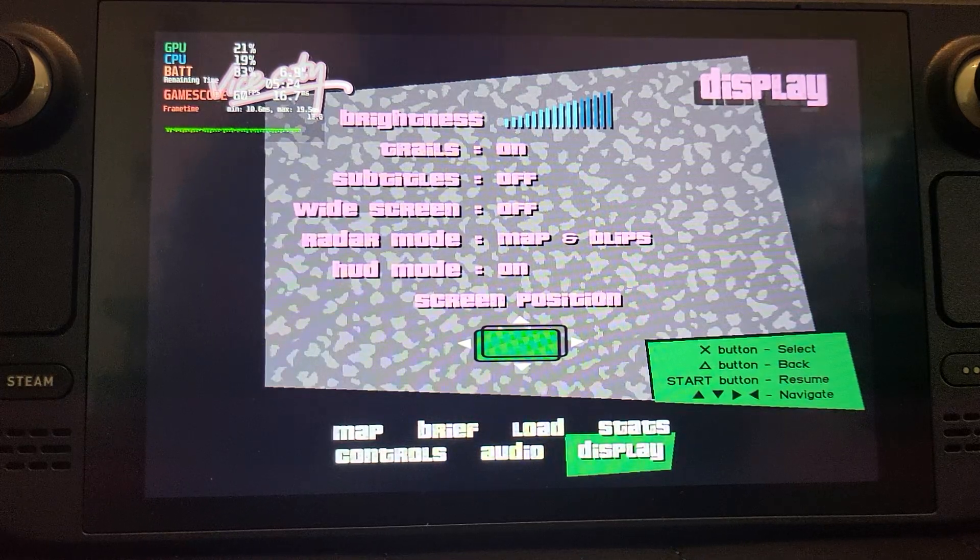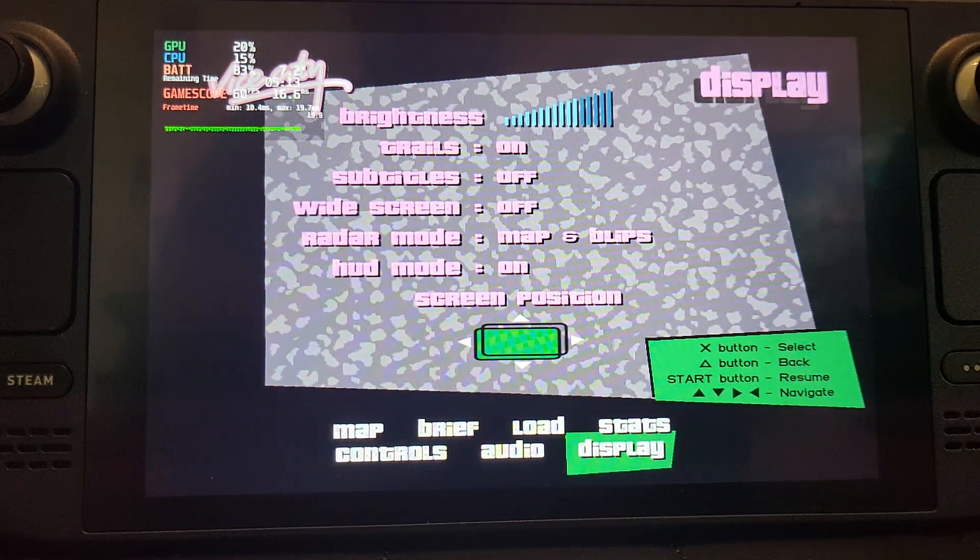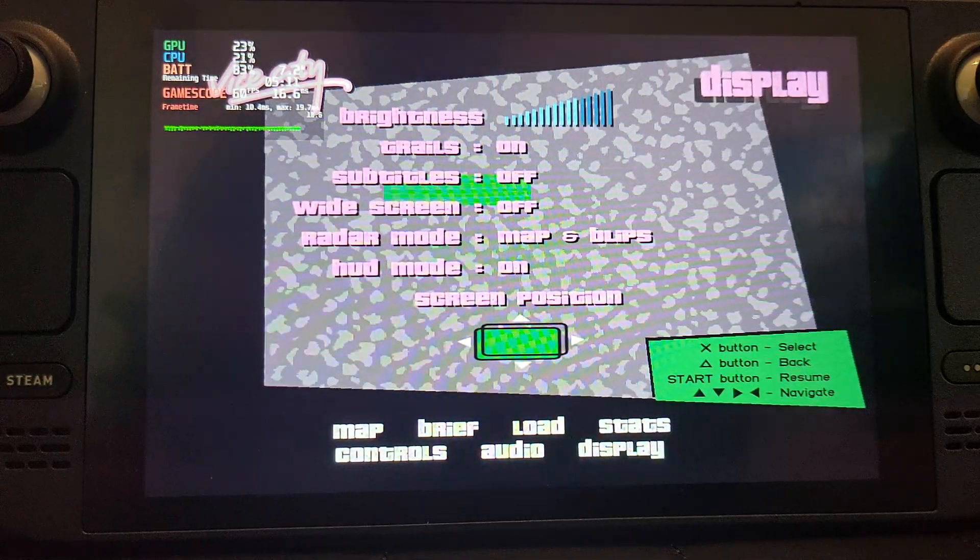In this Steam Deck video I'm going to show you GTA Vice City running on the PlayStation 2 emulator PCSX2, and it runs great — 60 frames per second all the way. I recommend you pause and go into the display settings and enable widescreen. Apart from that, you're all good to go. The PCSX2 emulator settings are the same settings used for the setup, and there's a link in the description to my setup video.